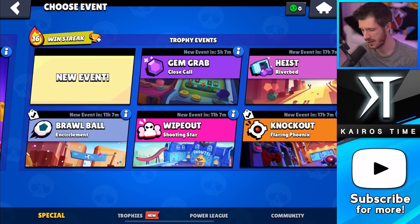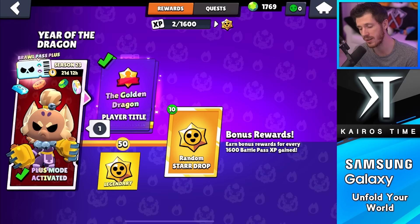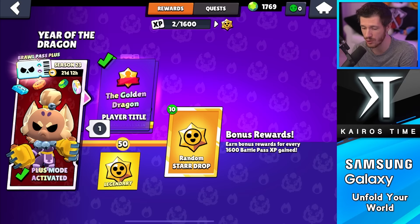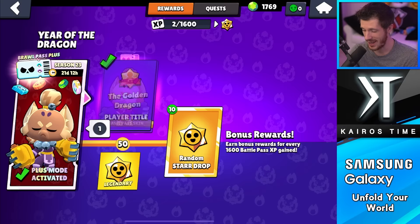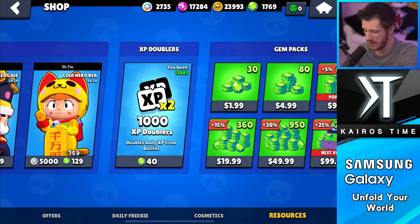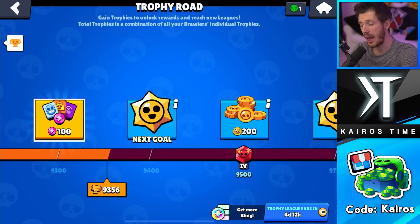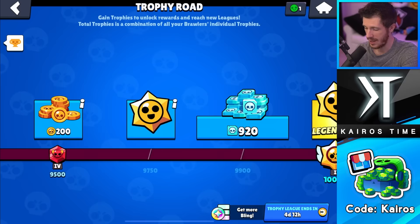One tap right here gets me another bonus reward at the end of the Brawl Pass, and this whole episode is about getting as many bonus rewards as possible. I want to break my record from last season. I'm already at 10 bonus rewards with 21 days and 12 hours left, and my record is 35 — so we're going to break it easily. With 13,800 XP doublers, that'll get me almost nine more bonus rewards. Another goal is to reach the 10,000 trophy mark.